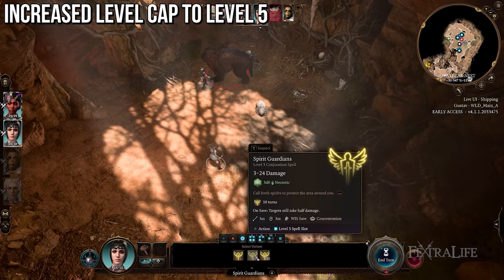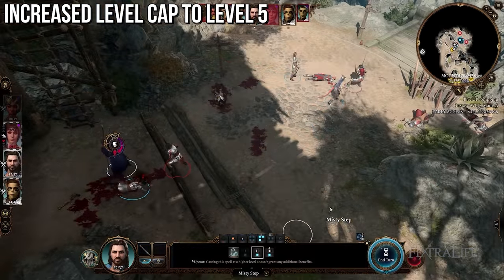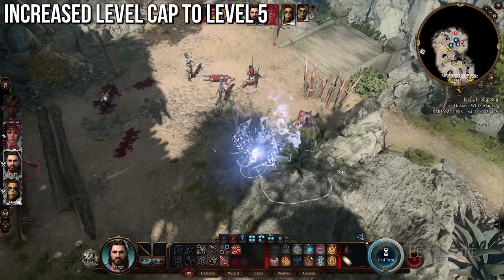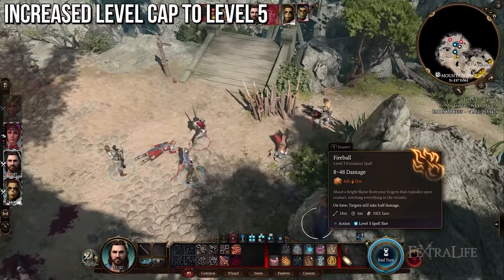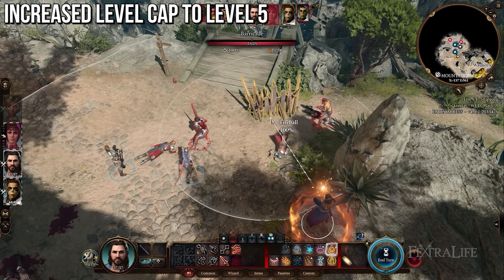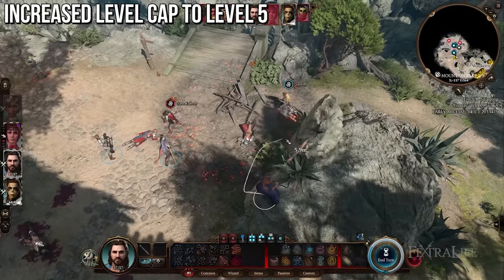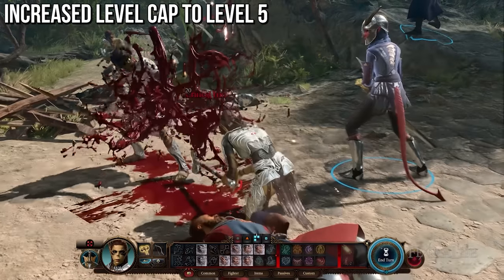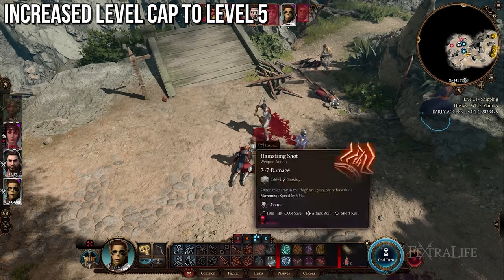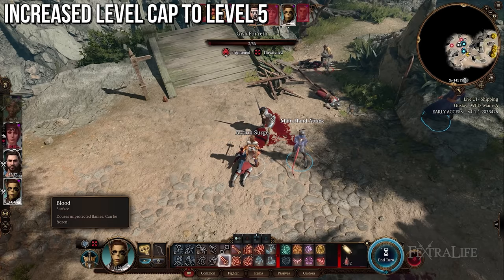Spellcasters will also gain access to their level 3 spells, giving them all new spells to cast and more spell slots, allowing a wider variety of things they can do in combat. This just drastically changes the way combat will play. If you're a Baldur's Gate 3 fan who hasn't played Early Access for some months or over a year, you should absolutely come back for this one change alone.